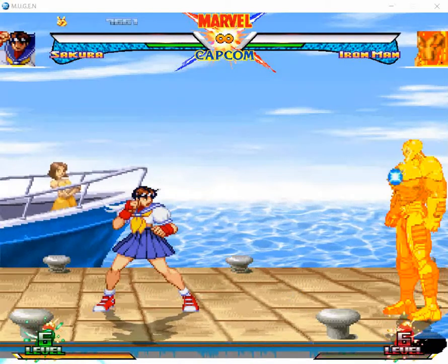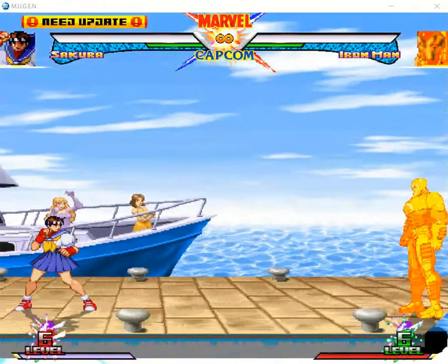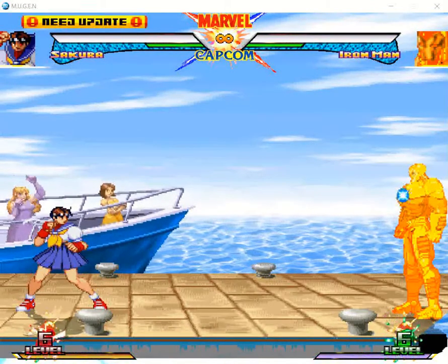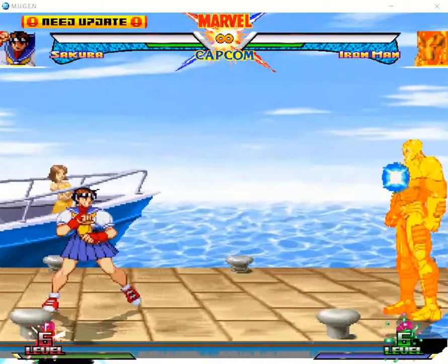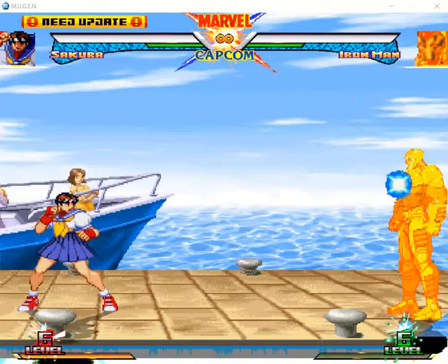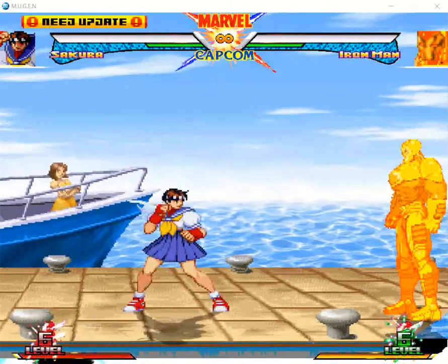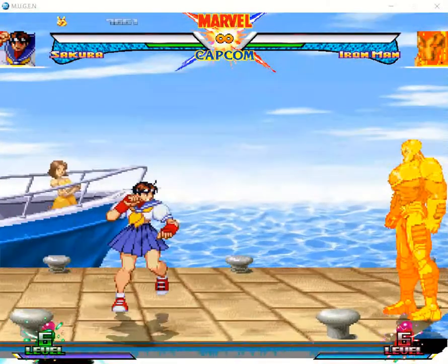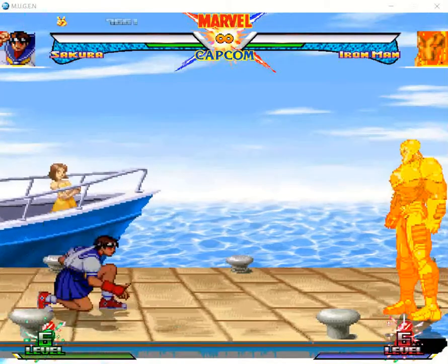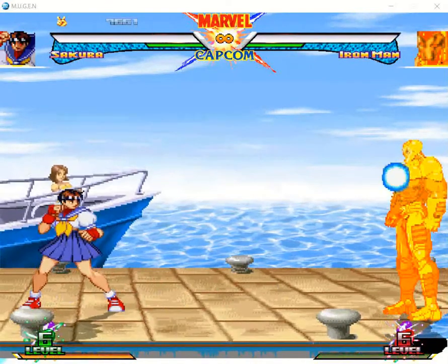Hello, welcome back to another tutorial. Today's guest is Sakura, and I'm featuring Butter Iron Man. Sakura is one of my favorites in this game — one of my favorite mid-tiers. She's not overly overpowered, but if you know how to use her properly she can really do the job and kill the opponent in combos. Sakura also has a dark form; right now we'll focus on normal Sakura, then dark Sakura, because they're totally different characters but very similar.